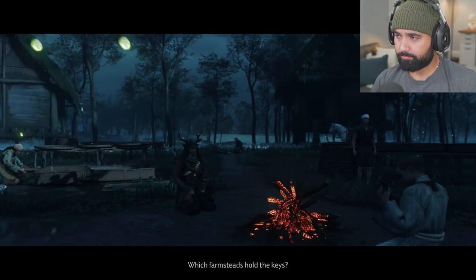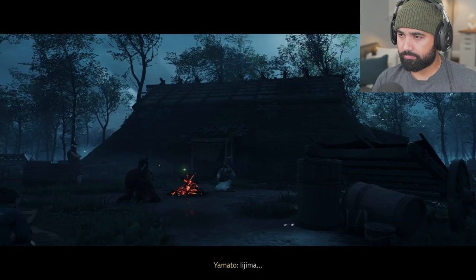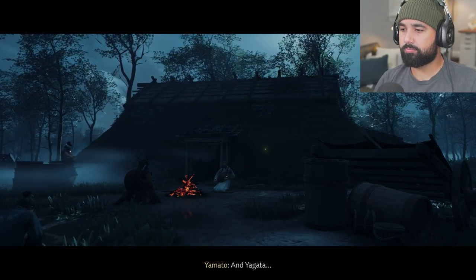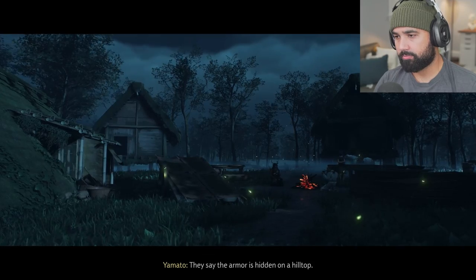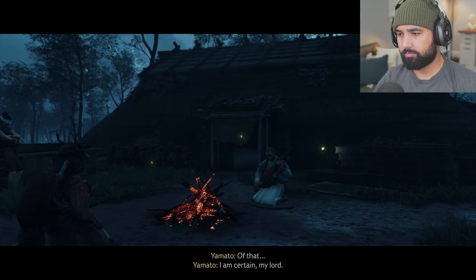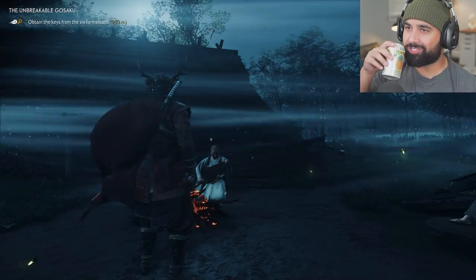The armor is still locked away, and now the Mongols are hunting for it, raiding farms across the island in search of the keys. The farmsteads that hold the keys are: Aoi, Eijima, Kutta, Koshimizu, Ohama, and Yagata. If you find the keys, the armor is hidden on a hilltop in Akashima. That's one hell of a tale, and it's going to be a lot of searching.